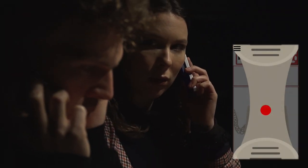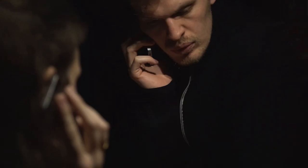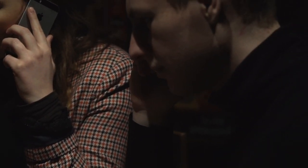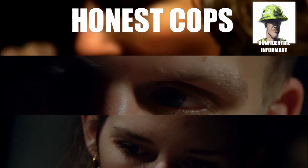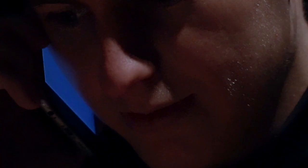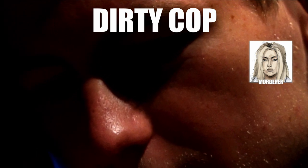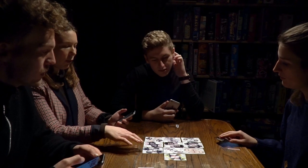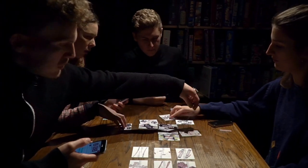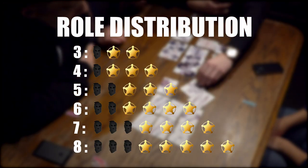The game starts with each player receiving a phone call from one of the suspects depicted on the tokens on the table. By this phone call, each player is assigned their role — be it honest or dirty cop. If you're an honest cop, the suspect calling is a confidential informant who provides clues about the murder case. If you're a dirty cop, the suspect calling is the murderer, who informs you of how the murder was committed and which weapon was used. It is the dirty cop's job to cover up the murder and prevent the honest cops from finding the murderer and weapon. The number of dirty cops depends on the total number of players.